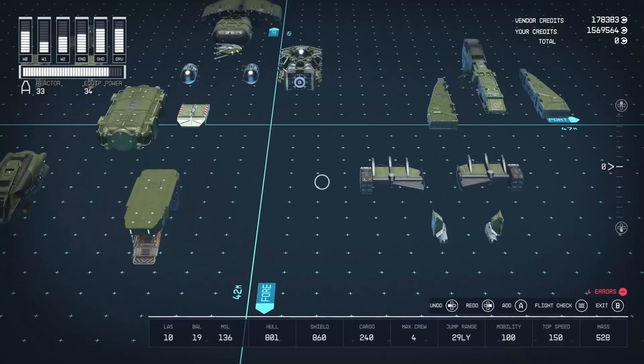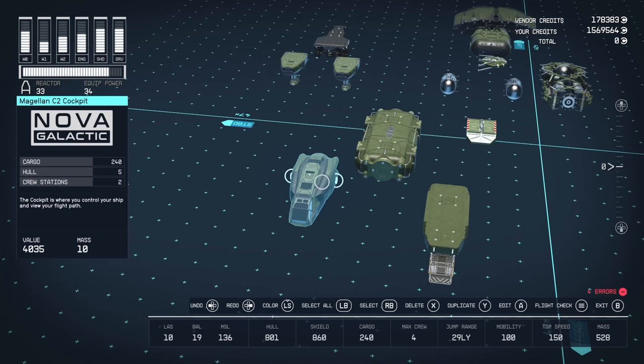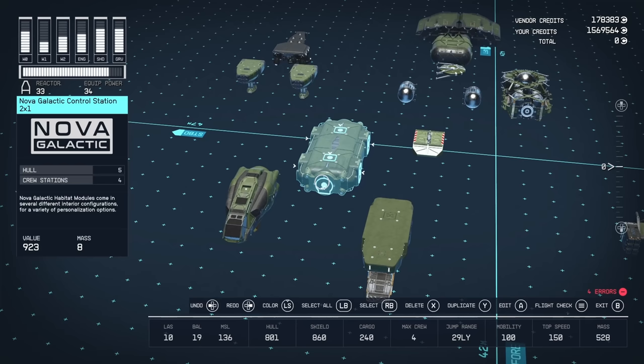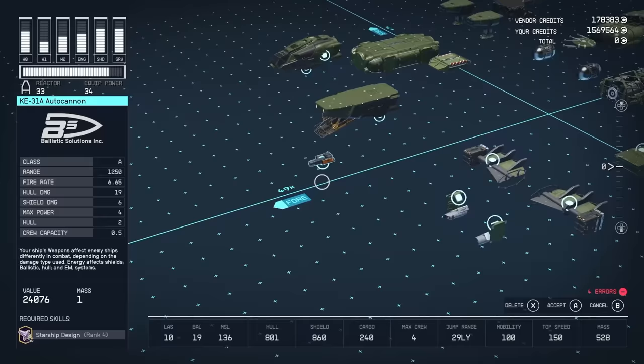Here we are in the ship builder. I've broken the modules down into different sections. For habitat components: a Magalyn C2 cockpit from Nova Galactic — you can purchase it on Titan, in the Sol system on one of Saturn's moons. Then a two-by-one Nova Galactic control station, available in many places but definitely on Titan. A Nova Galactic NG6 landing bay, and finally the 100 DP slim docker from Deimos — I went with this one because it's just the slimmest.